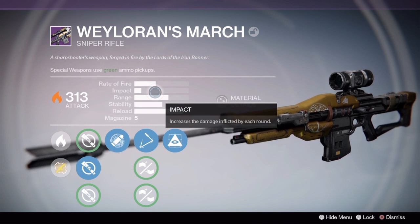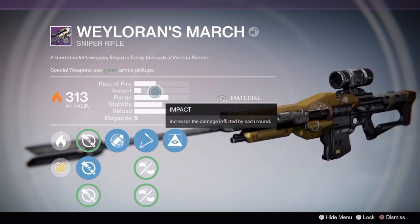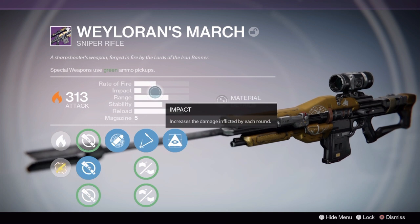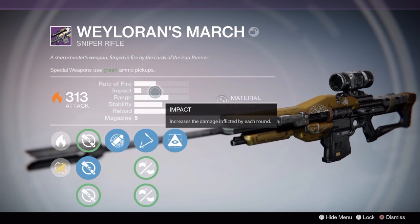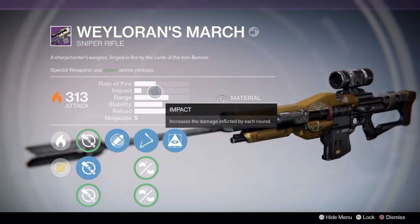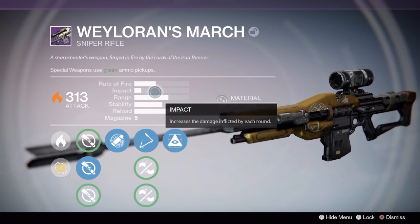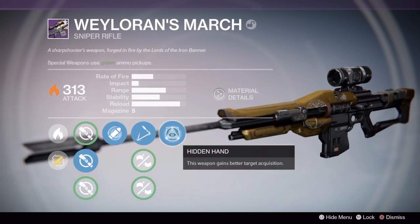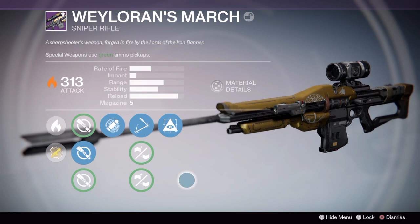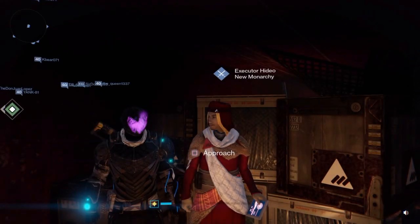It has trouble against Sunbreaker Titans throwing their hammers or Warlocks in Storm Trance because they have that added shield. A higher impact sniper rifle can take them down in fewer shots. I really enjoy being able to one-shot blade dancers or hunters going for Golden Gun, and unfortunately this rifle has trouble with that. Still pretty good for headshots or double body shots overall, so that's enough talk — here's the gameplay, enjoy.